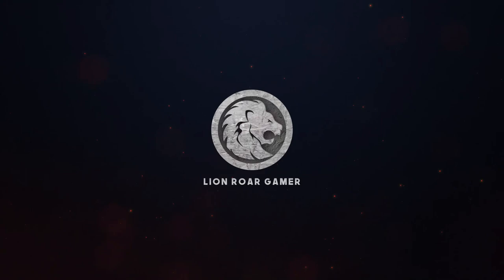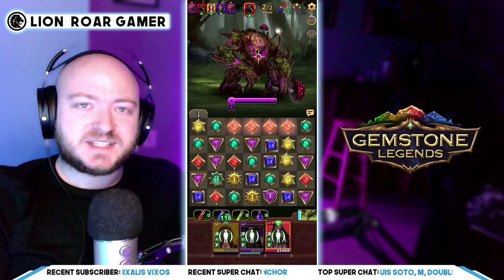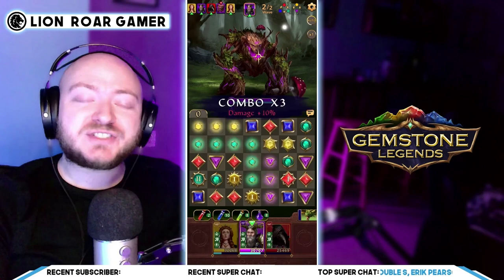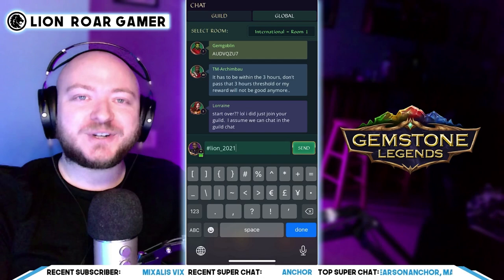But first, join me over in Gemstone Legends. It's a fantastic match-three RPG game, and it's players who get in early on games like this who are at the biggest advantage. Not only will you help the channel out by using the link in the description of this video, but if you use the code hashtag Lion underscore 2021 hashtag, you're going to get a guaranteed free epic hero named Elador, along with five more gold scrolls — that's more heroes — and a bunch of gold and gems.